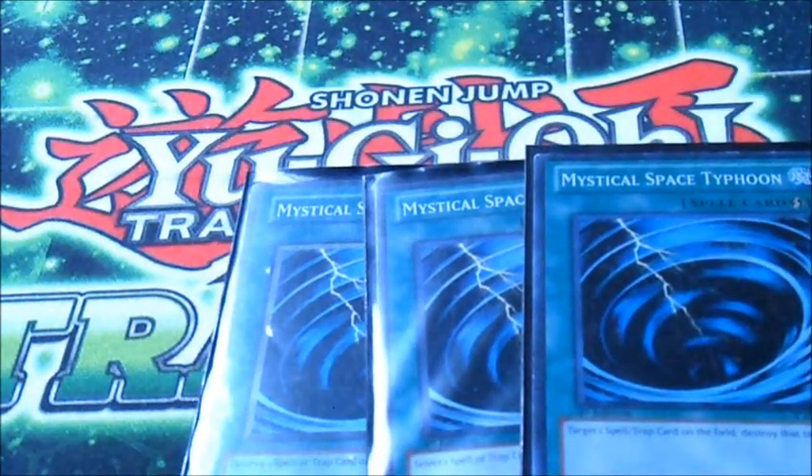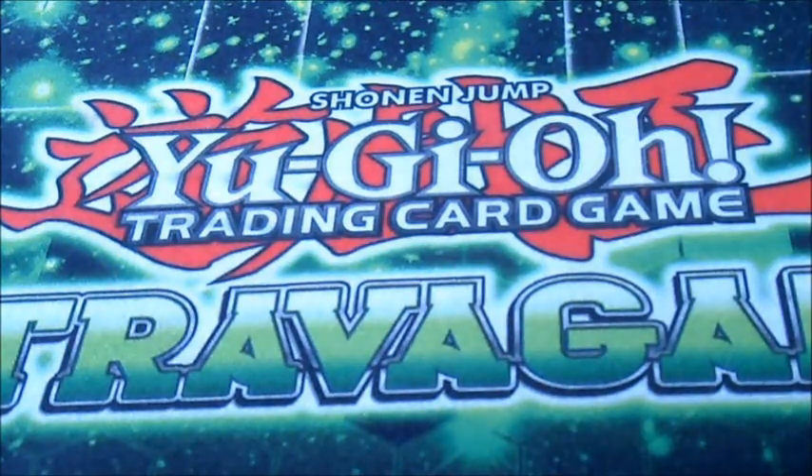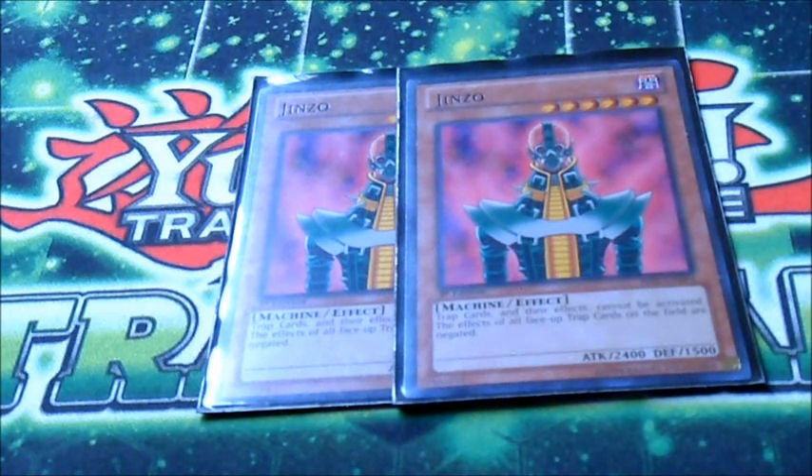3 Mystical Space Typhoon for the side — we're in the side deck now. MSTs for the side, obviously you have to have those. Here's controversial: Jinzo. I run Jinzo over Decree because Decree sucks to mill. Jinzo's a Dark, he doesn't suck to mill. I'm obviously not going to side in Jinzo against decks using Skill Drain, but against other trap-heavy decks they don't expect it. We special summon a lot, so we can tribute for Jinzo pretty easily. Jinzo's just a good card.